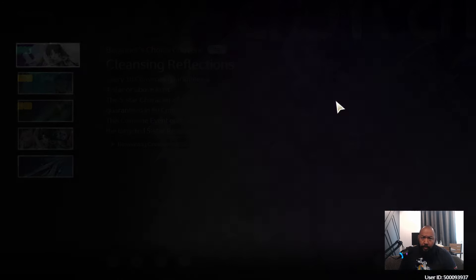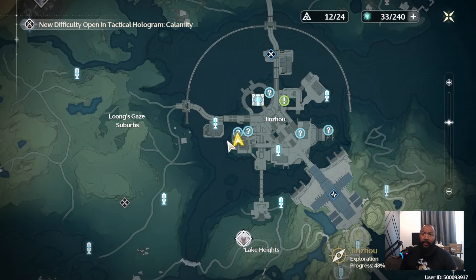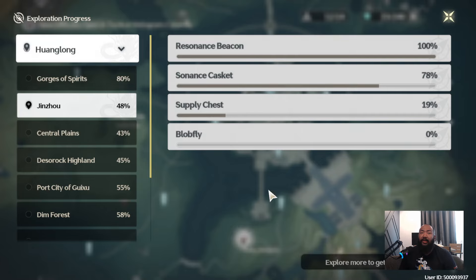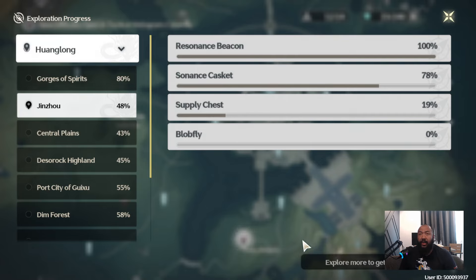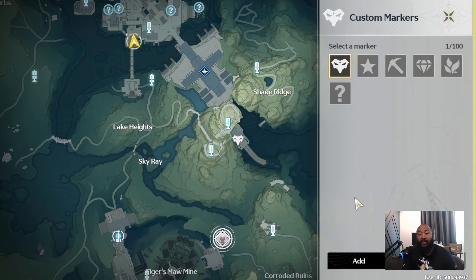There are a number of ways to get Asterite, but the first thing I want to draw your attention to is the map. Exploration is huge — and this is really important. My exploration progress is only 48%, and at 48%, if you subtract the roughly 2,400 Asterite we spent on refreshes, that still leaves us with about 12,500 Asterite. So if we finished the map, that would put us at about a grand total of 25,000.